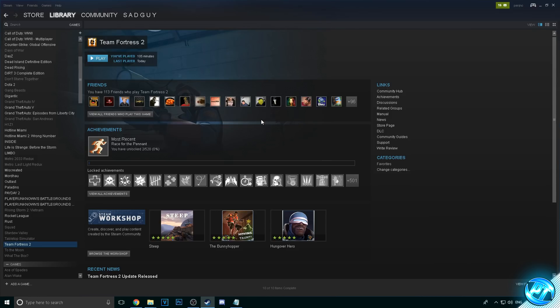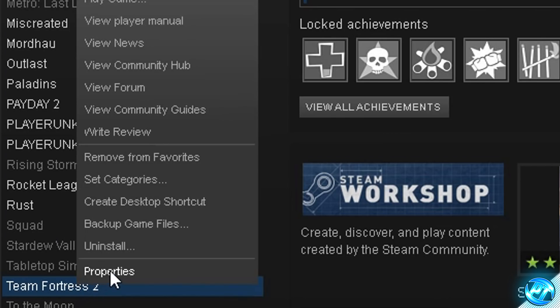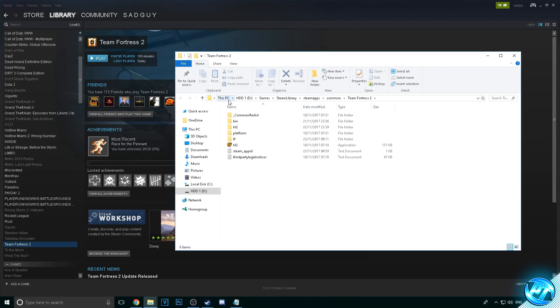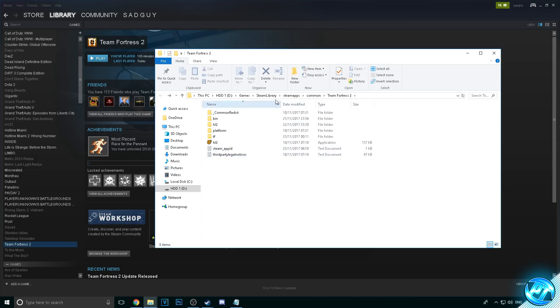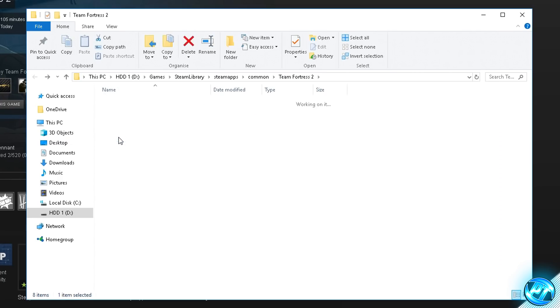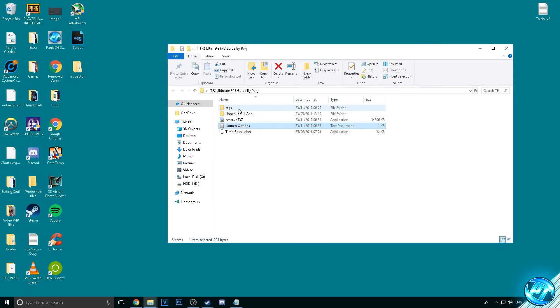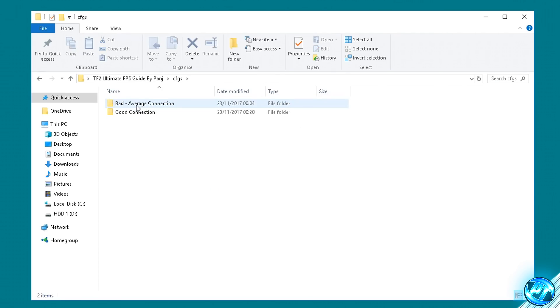Next, we're going to install our custom game config. Right click on TF2, go to Properties, go to the Local Files tab, and click Browse Local Files. Inside, go to the TF folder, then the CFG folder. Open up the FPS pack, go into the CFGs folder, and make a decision: if you have an average or bad internet connection, go with the bad/average connection config; if you have a good, stable connection, go with the good connection config. Both will give the same FPS results — one is just optimized for faster connections, the other for slower ones.